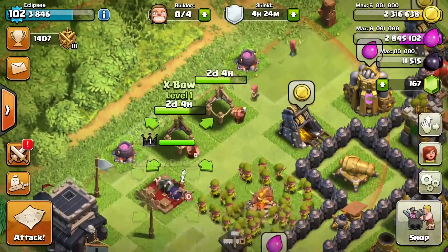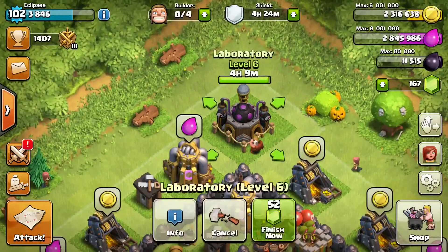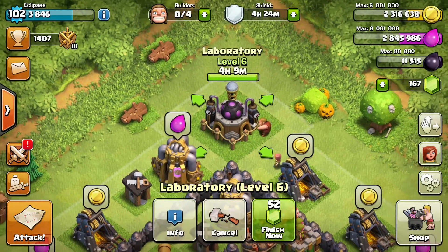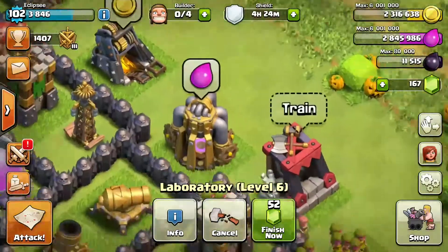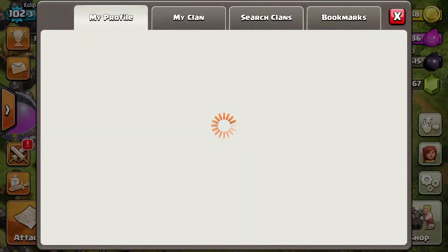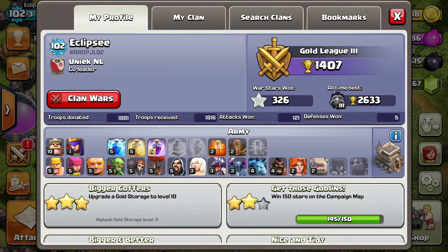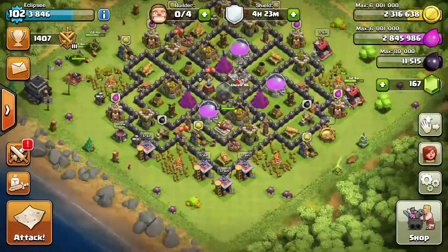With Town Hall 9 come a lot of new upgrades. As you can see I already have my Archer Queen and two X-Bows being built. My lab is going to level 7 and will be done tonight. The last upgrade I did is the Dark Barracks to level 5, which will give me the Witch, and the Witch is very useful in a lot of attacks — it is very good at level 2.